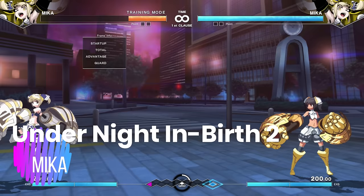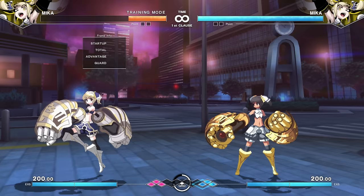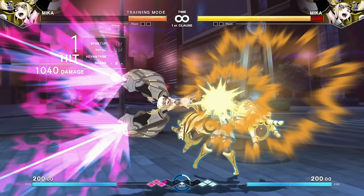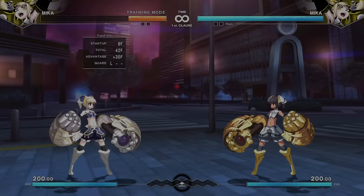Mika — if you forgot you were playing an anime fighting game, she'll drag you back to reality quickly, because she's the little girl with the giant robot arms. She is a turbo rushdown character. Run heavy is an overhead; run medium is a low. She's going to get in there and mix, mix, mix. She's part werewolf — she has a very werewolf-aligned move.